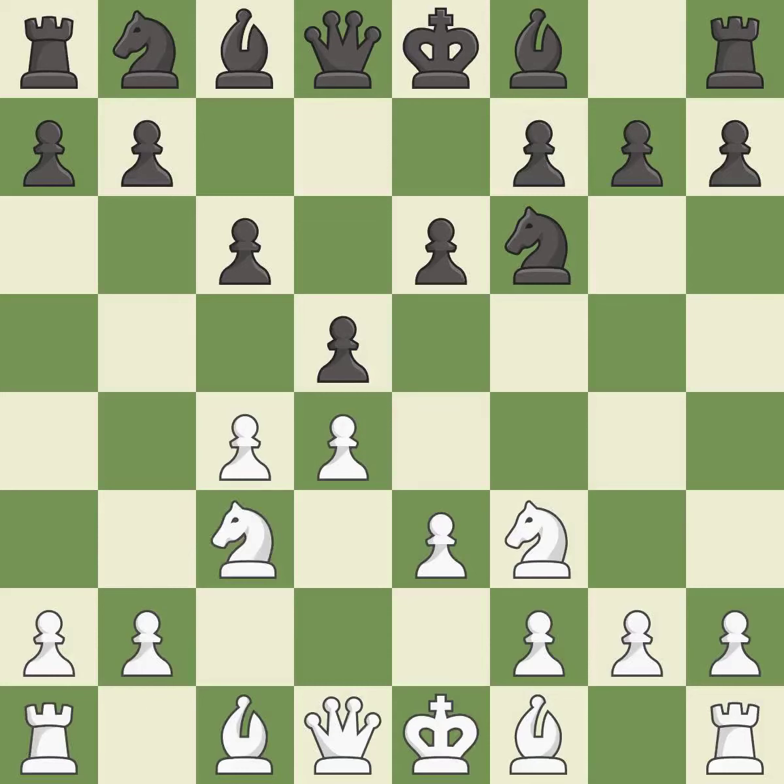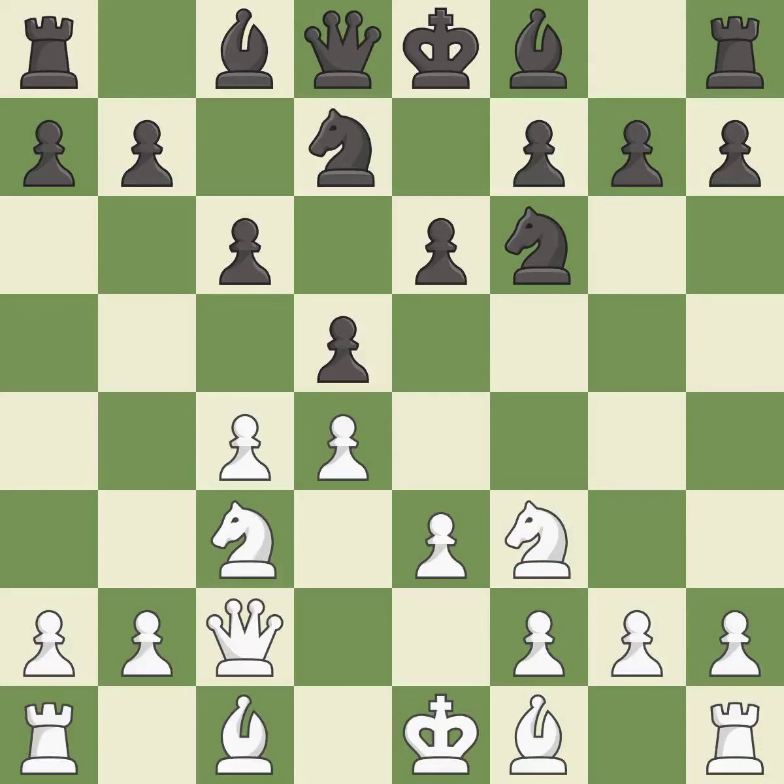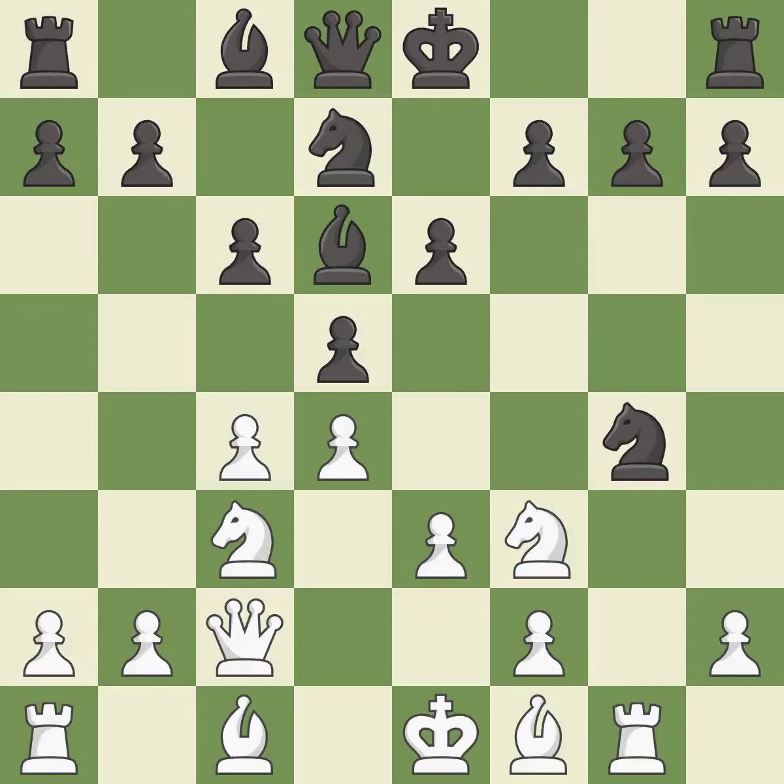This develops a knight off its starting square, getting it into the action. Nbd7 develops the knight toward the center and fights for control of e5. Qc2 develops the queen and controls the e4 square. This develops a bishop off its starting square, getting it into the action. This activates a piece and simultaneously wins time by attacking an opposing knight.